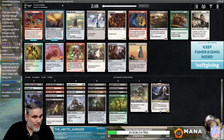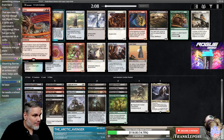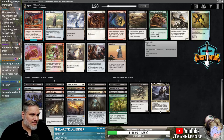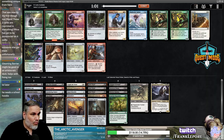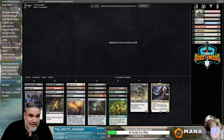Sword of War and Peace — is that good in this format? I don't know, it's not Cube, so maybe. I mean, it's just literally a really good sword. We're just taking Sword for one. Did you take Bone Picker number three? Probably, right? Is that a Thragtusk? Wow, that's pretty sweet — that's gotta be the best card in the pack.